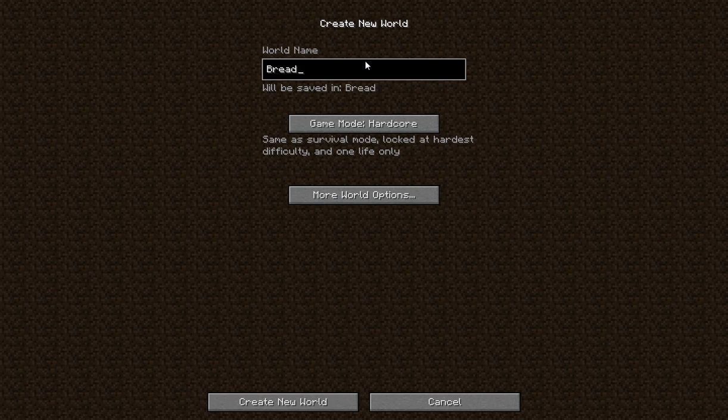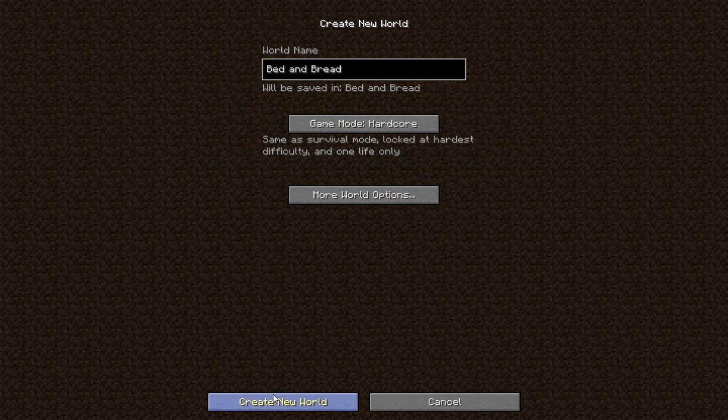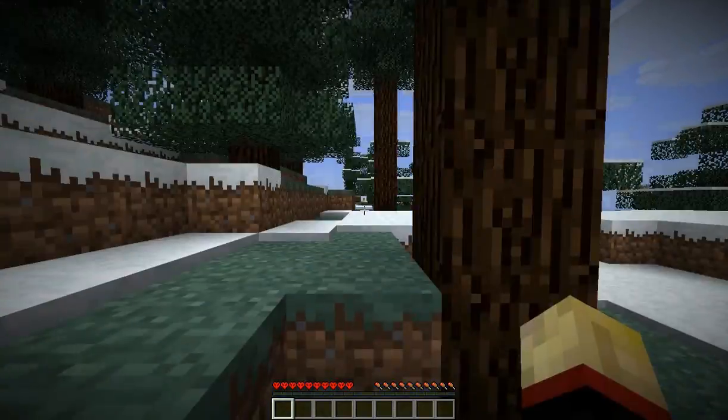The method is called Bed and Bread. So the way that I like to do this is, I guess we'll go with Default World, Structures on, Random Seed, and let's get right into it. So this will be a hardcore episode here. It'll probably just be the one video, because I want to demonstrate how I like to start.